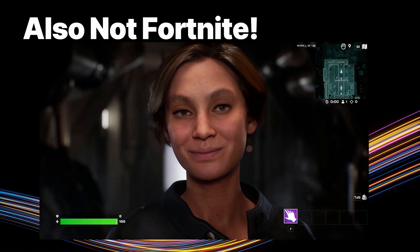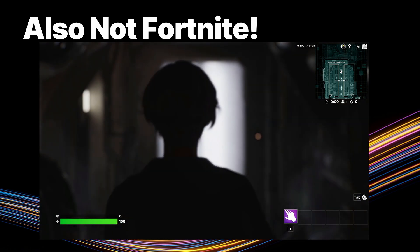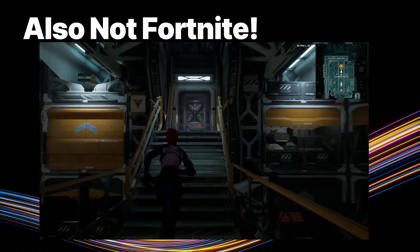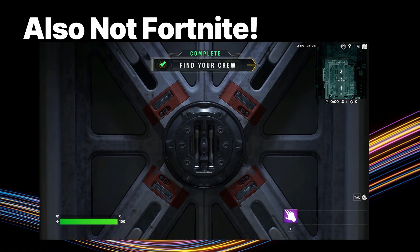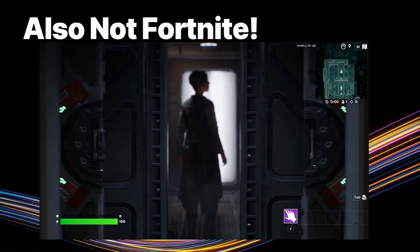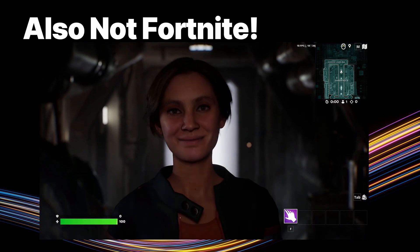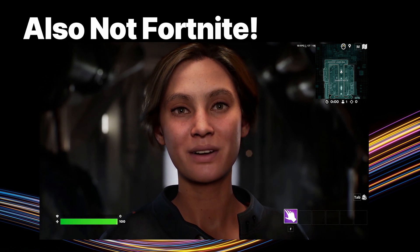Before we get into that, I want to talk about where it came from. This is the Talisman demo — you probably saw it at State of Unreal. It was an internal Epic project to see how far we could take UEFN: meta humans, cloth simulation, amazing environments, gorgeous art, all of that. I looked at that and said it's amazing, but what could I, as a solo or small team dev, do with it? So I took a small subset of their assets and made a thing.